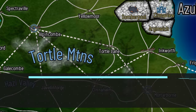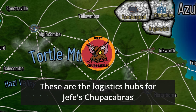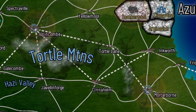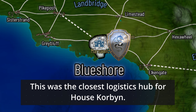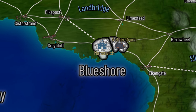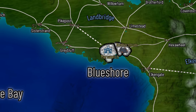Logistics hubs preoccupied the minds of my players during phase one. There were times when a player withdrew from a battle simply because they didn't want to risk sustaining too much damage without much to gain. The battle was taking place far from friendly-controlled logistics hubs, meaning it would be very costly to field-repair those mechs — so they decided it wasn't worth the risk.